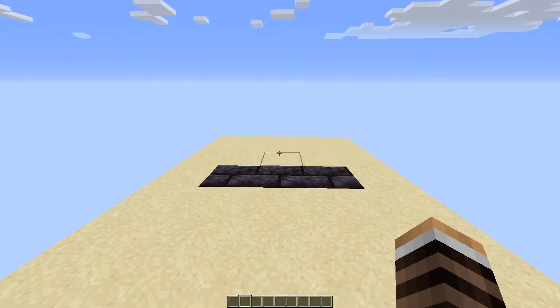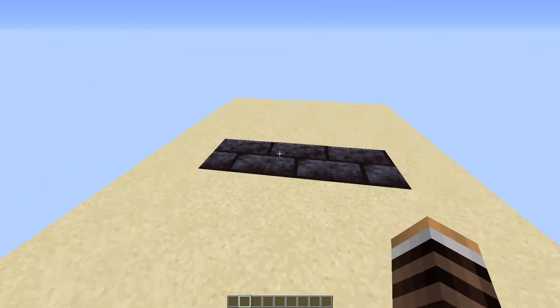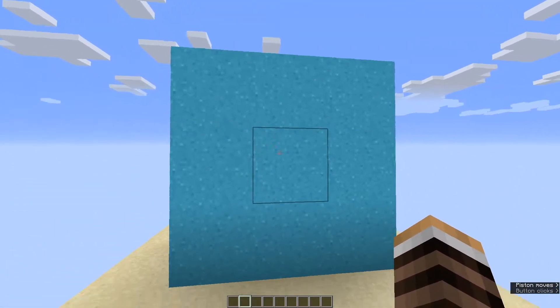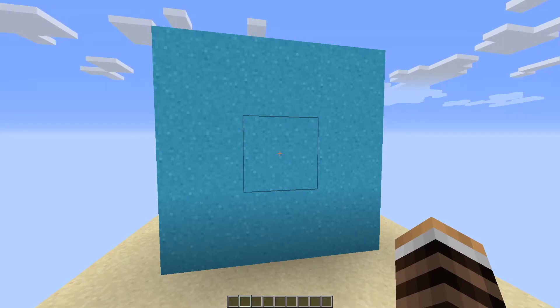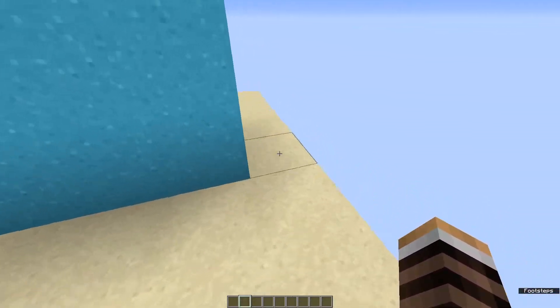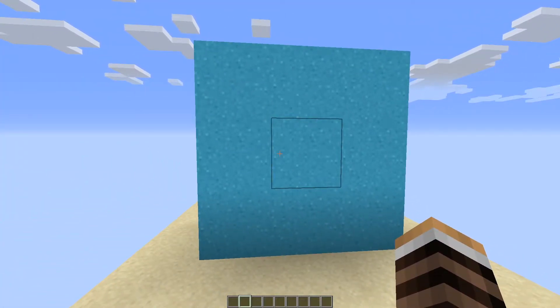So not a sand door that just relies on pushing the sand up and down. Instead, a sand door where the blocks here are not sand - but concrete powder, or any other gravity-affected block - that is then bounced up, giving you a very nice, pretty door that you could put glass on both sides. It's kind of a more fancy version of a hipster door.